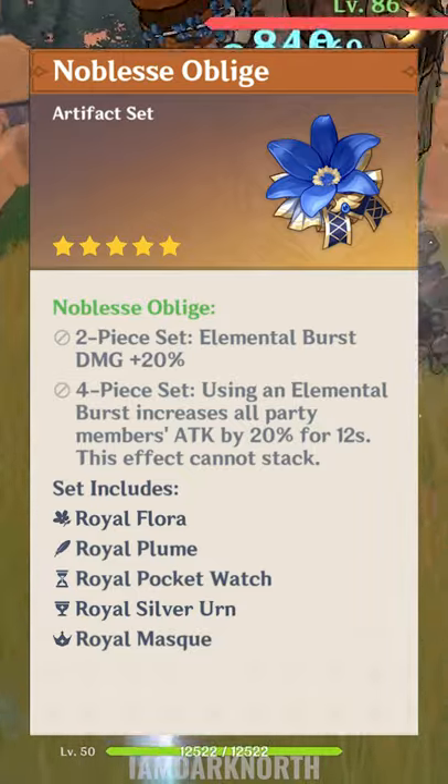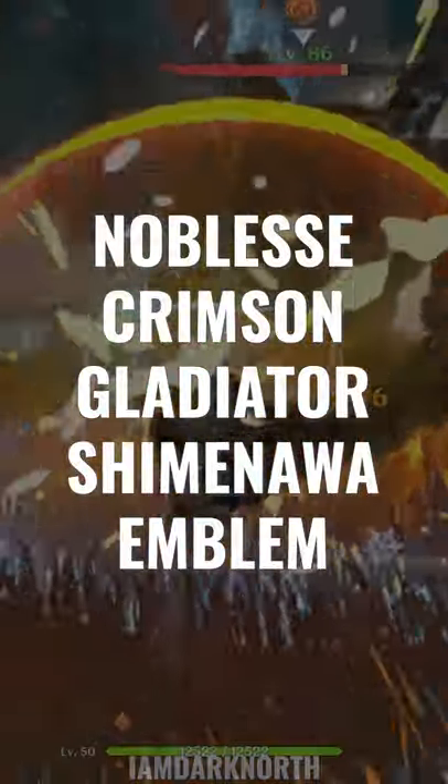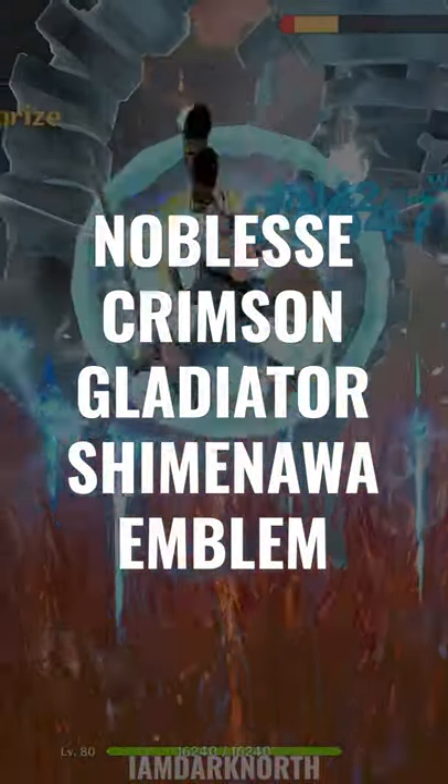The best artifact set for Bennett is four-piece Noblesse, followed by two-piece sets of any combination of Noblesse, Crimson, Gladiator, or Shimenawa, prioritizing substats.